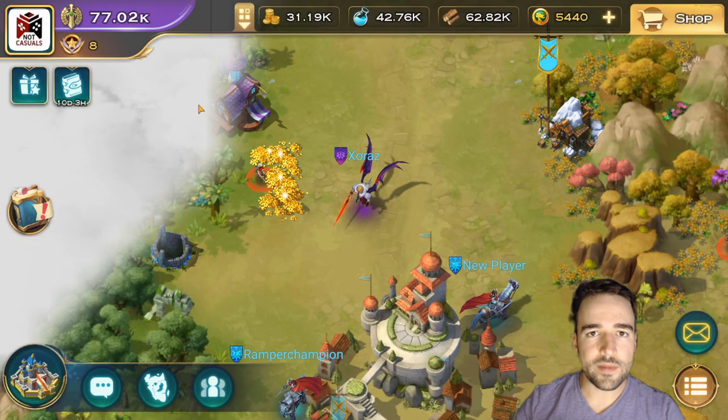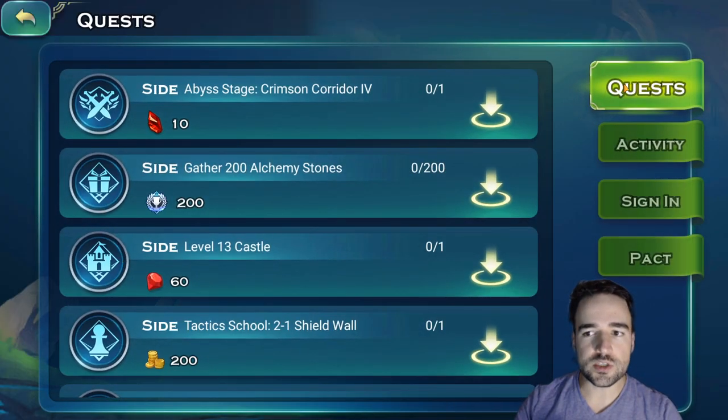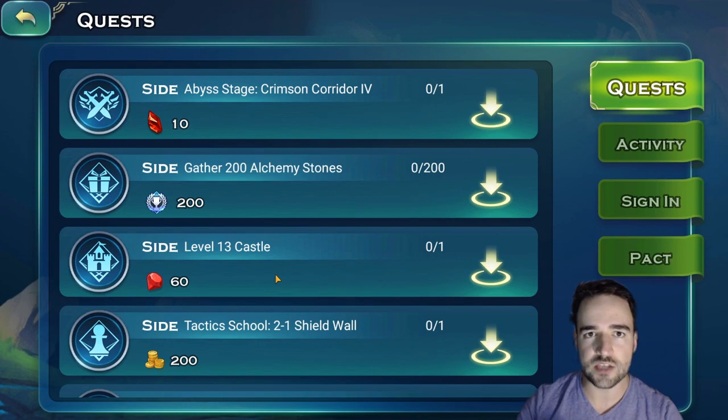My first tip is going to be about quests — daily quests and activities that you have to do every day to get a lot of value. The first one can be found here in this little book if you click. There are four different things here. Quests are basically things that you have no time limit on. By just playing the game it will happen and add some extra reward — completing tactics, cool levels, gathering map stuff, diamonds and all that. Looking at it gives you an idea of what you should be doing next as it's kind of a logical progression.